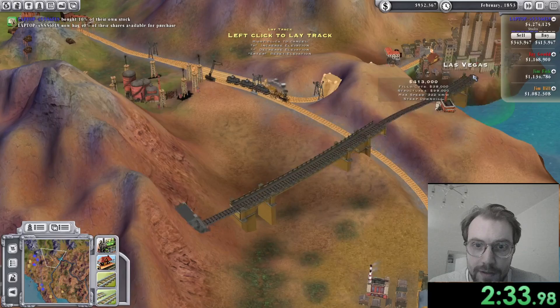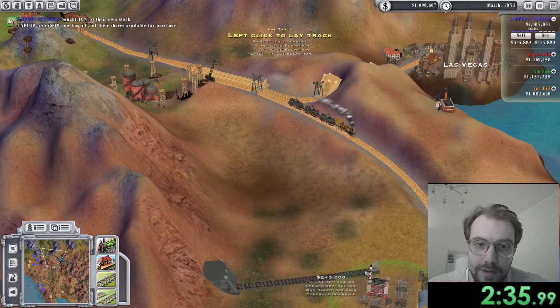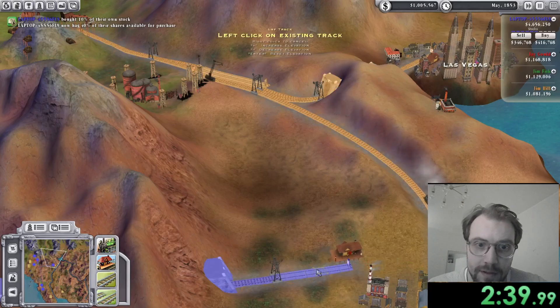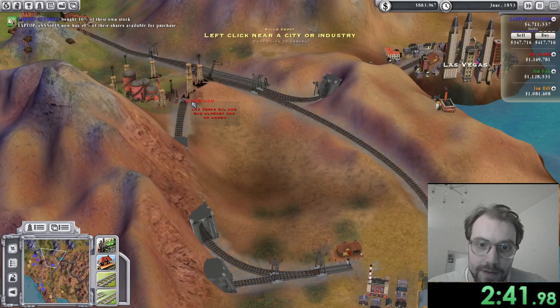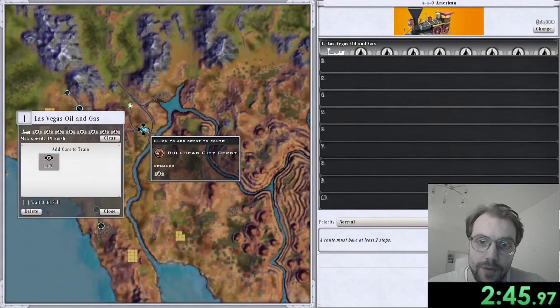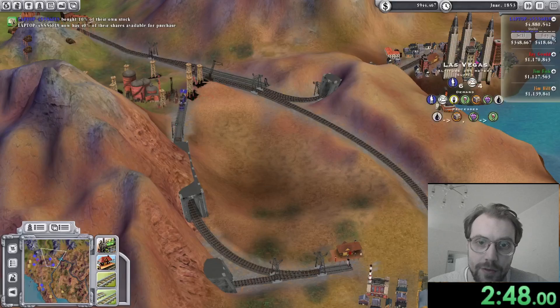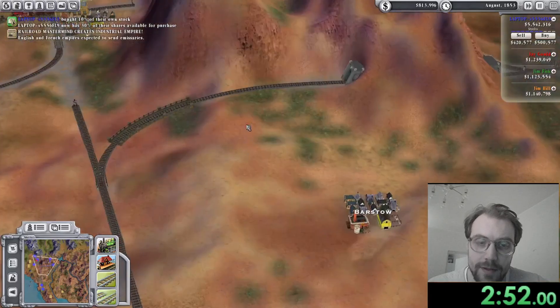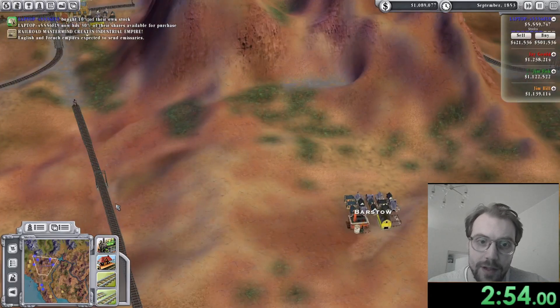Here I'm checking whether he is delivering to Las Vegas or to Bullhead — and he's delivering to Bullhead. So in order to cripple his income I build this robber baron station and drain him from his oil, which is his only source of revenue. Then I remove all the excess rail to get some money back.